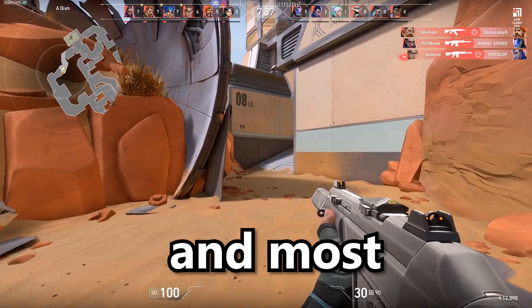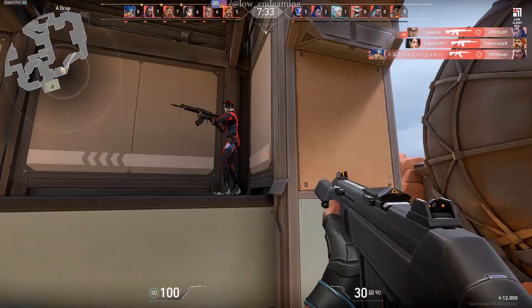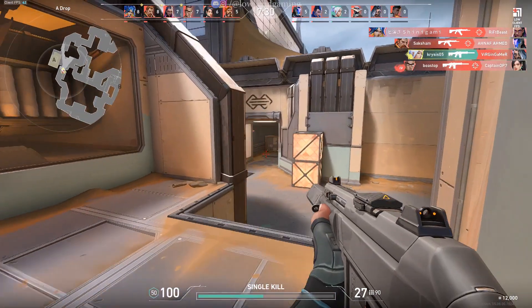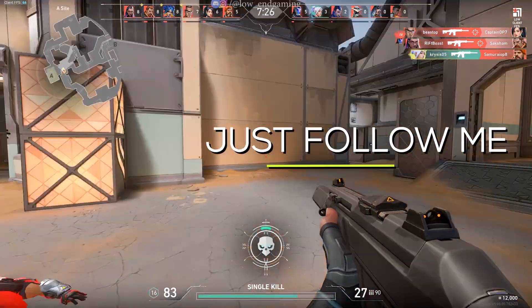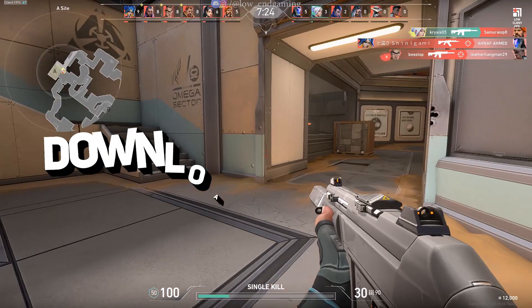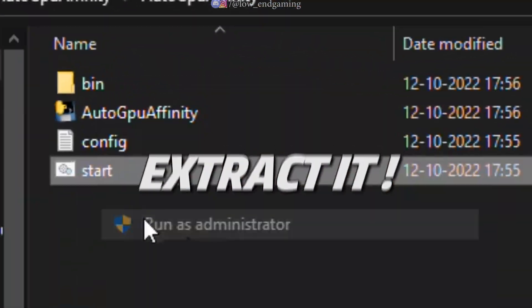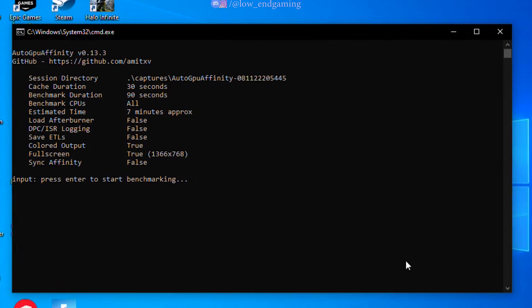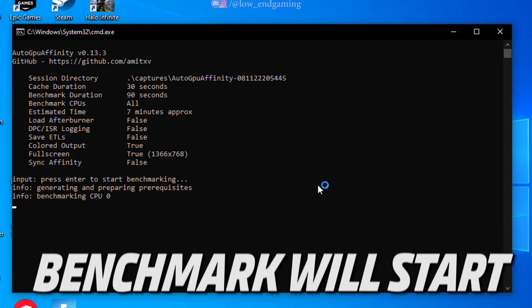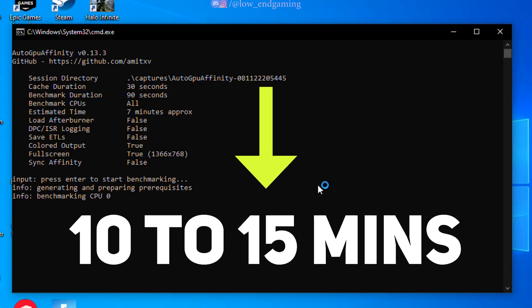Let's move to our last and most important step — this will give a good FPS boost in your game. Credit for this tweak goes to Renotic. Go to the description below and download the two tool packs and extract them. Open the Auto GPU Affinity folder, right-click on the start file and run it as administrator. Press Enter and the program will benchmark your CPU, which will take around 10 to 15 minutes.